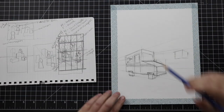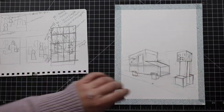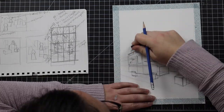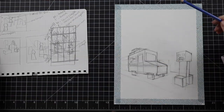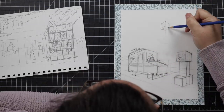Rule number four is to erase to fix and not to restart. I see this time and time again — beginners who aren't that good at drawing because, guess what, they're beginners. They erase every single time they make a mistake. If you erase everything that you try, you will have nothing in the end. So in order to make a drawing, you have to be okay with not being totally and utterly perfect every step of the way.